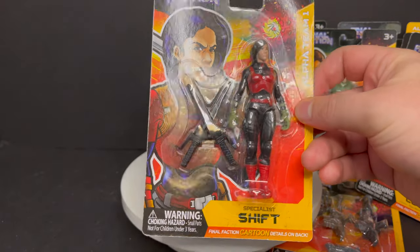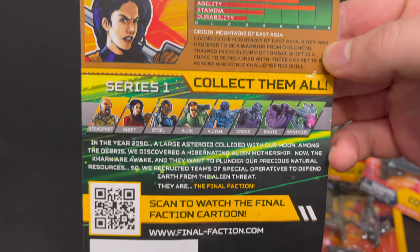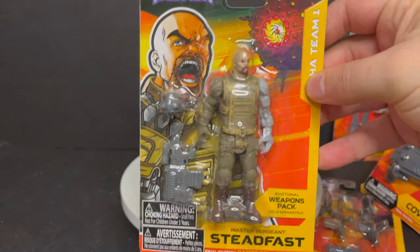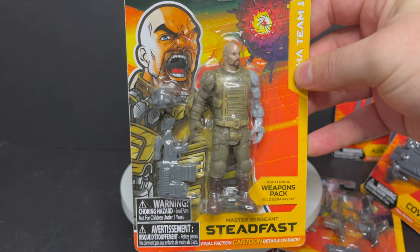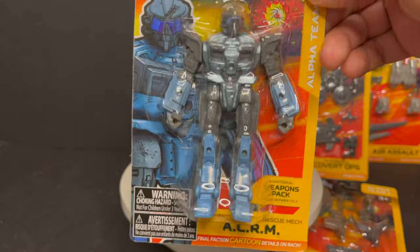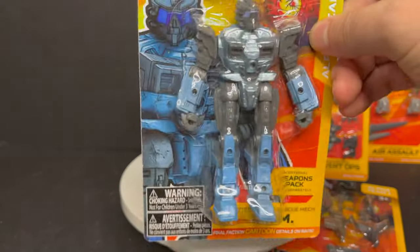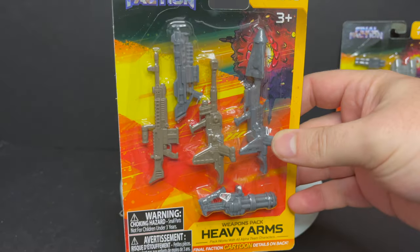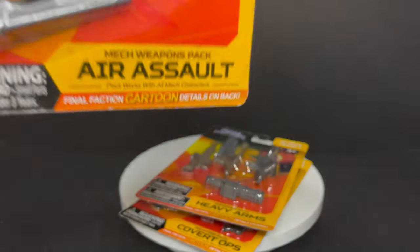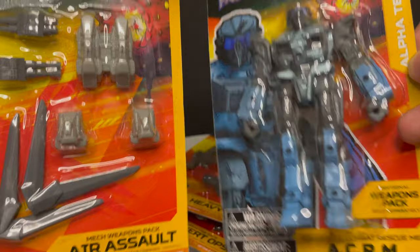On the hero's side — Alpha Team 1 — you have Shift, and she is basically like a Ninja Master, so she does all the swords and that kind of stuff. You've got Ruck, and he's the guy that's the sergeant with one eye. Steadfast is the leader guy with one eye. And Steel, he's the guy that flies or something. Then you have the ACRM — there's a guy inside or he remote pilots, I don't know. He's got a heft to him, along with the Covert Ops pack, the Heavy Arms pack, and the Air Assault pack as well.